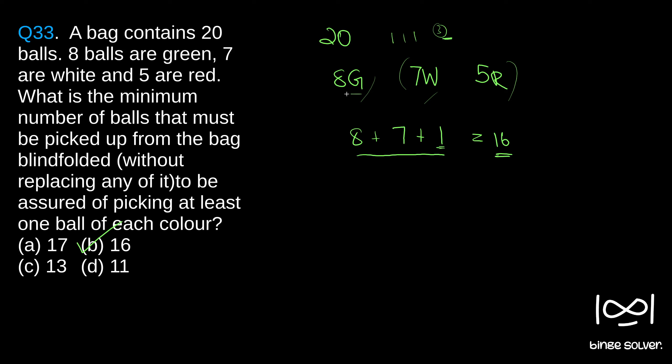If you are wondering why we started from 8: if we start from 5 that is not the worst case scenario. If we pick 5 red balls, then 7 white, then 1 green, it becomes only 13 picks. That is not the worst case. The worst case is 16, where even after 15 picks we only have balls from two colors. That is why we started with the largest number first and moved to smaller numbers.